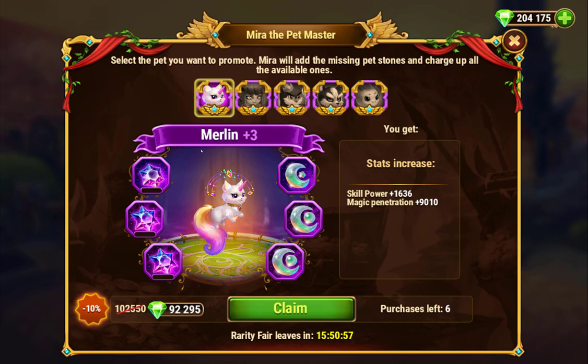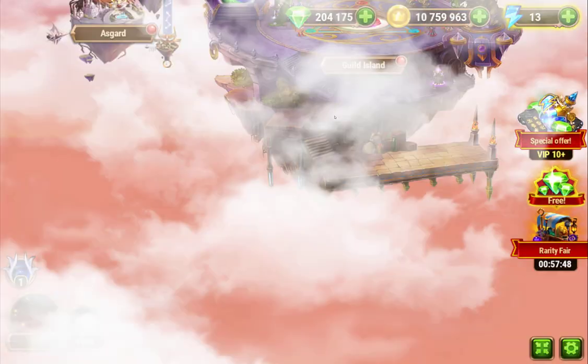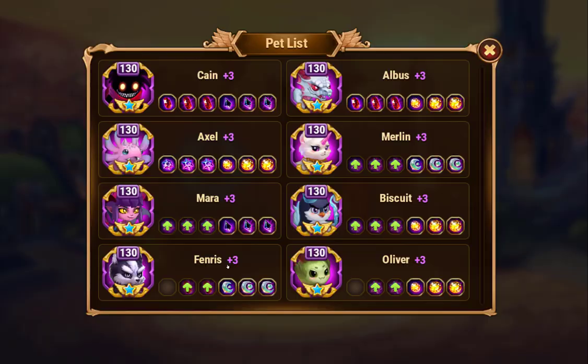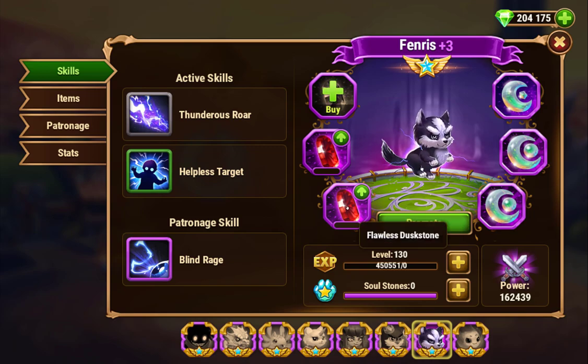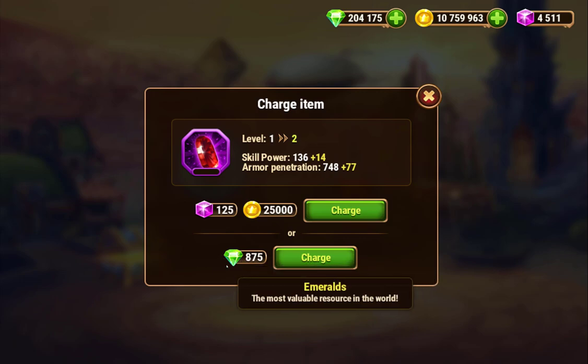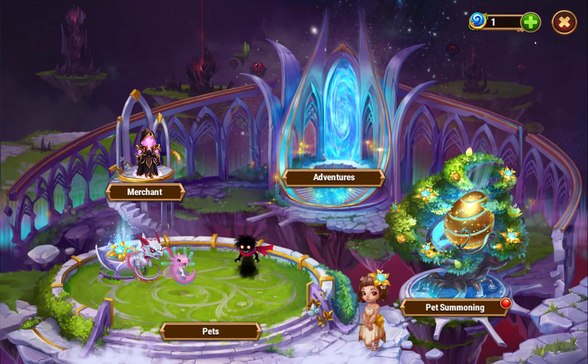The question I think people have is: is this a good value or not? Generally, you do save 10% — if you just went to the pets and spent the emeralds directly it would cost you more. You're saving about 87 emeralds per level or so, so you're saving a bit of emeralds.